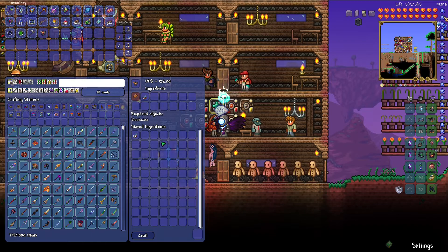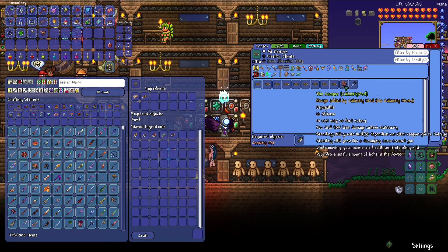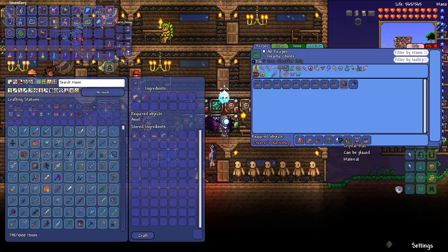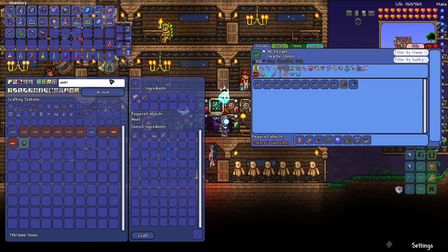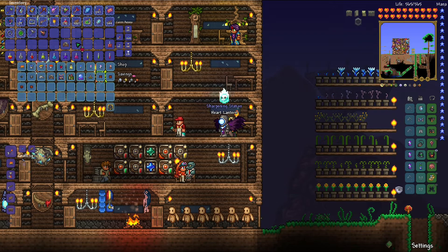Now it's time for a boss fight. We have to do the Plaguebringer Goliath. So I'm just gonna craft some potions really quick. Actually, really quick, there was one more thing I had to make and it involved cooked fish. It was a material for the camper. So I needed to make 50 cooked fish, and I can buy all that stuff. Let's make some cooked fish — I went fishing and got a lot of stuff for this. Let's go buy pretty much all the arena stuff. I think it's you — you sell the arena stuff, right? Yes.